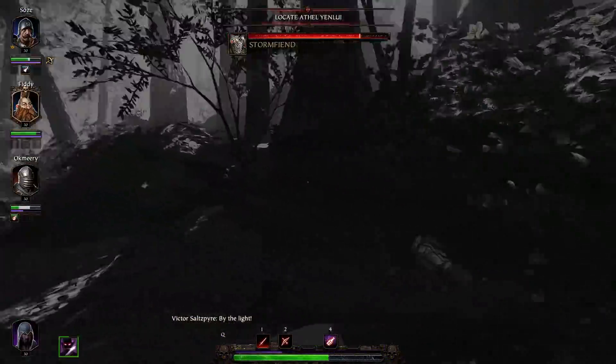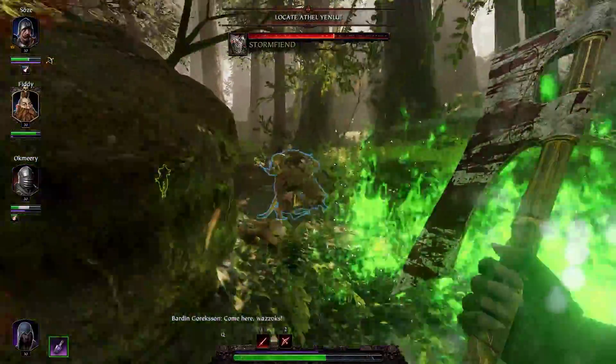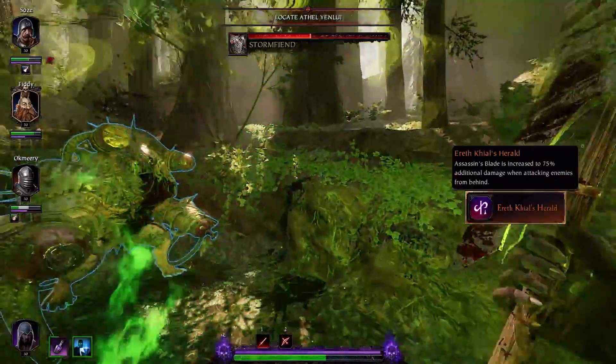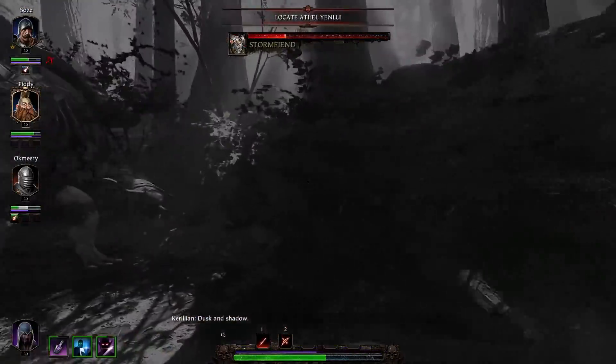In addition to being generally helpful for dealing with elites and armored units like storm vermin and chaos warriors, you're a huge damage dealer for bosses with your backstab passive. I run the level 15 talent for extra backstab damage, so I'll melt bosses when I use my ability, even on legend.